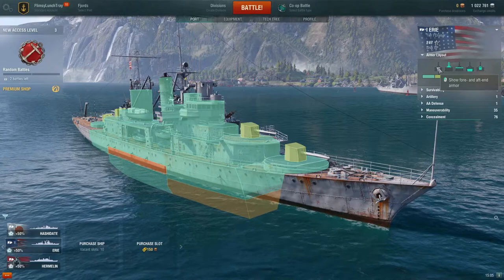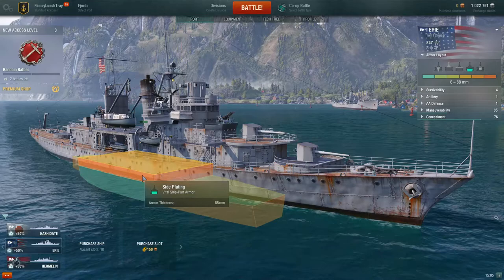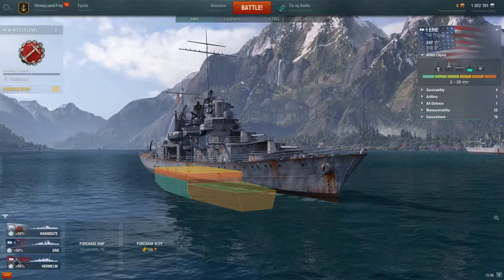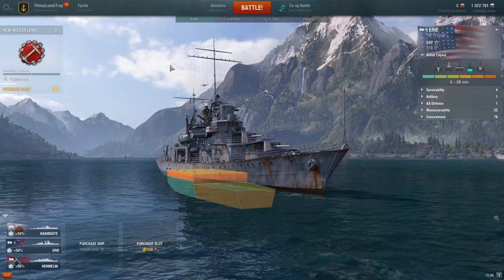You can also click on these different things — for example, if you want to see the vital ship part armor, strip away this armor and you can see the more vital part of the ship. This means that if an enemy hits you here, if they have large enough caliber guns, they are going to do the most damage shooting you in this area, which is a little bit above the waterline. At tier one, high explosive shells targeting the superstructure may pen through, and armor piercing is another round type we'll get into.